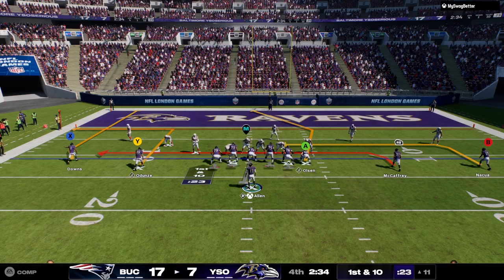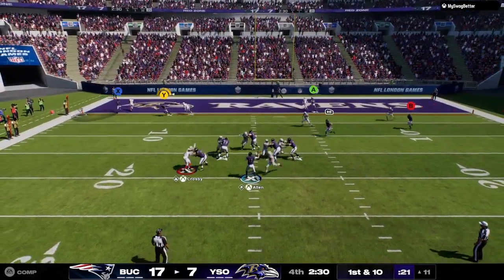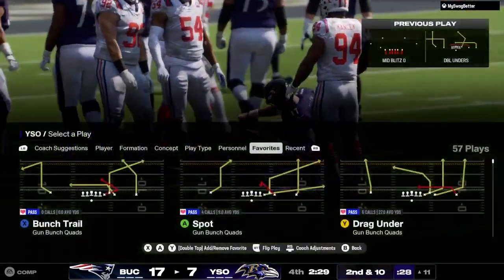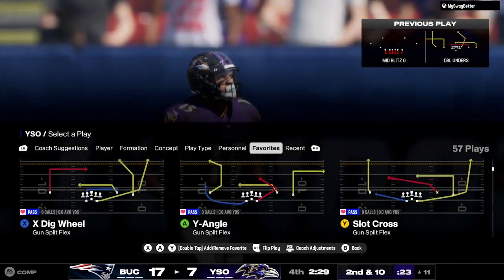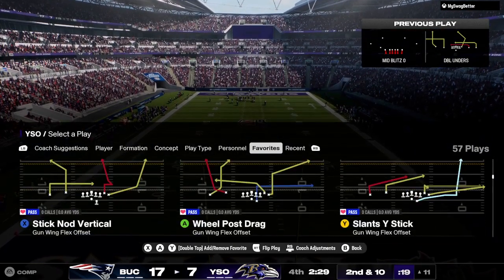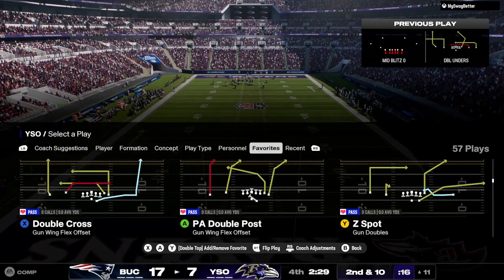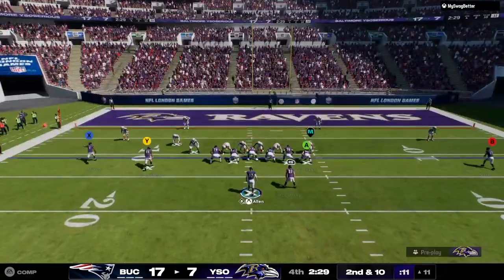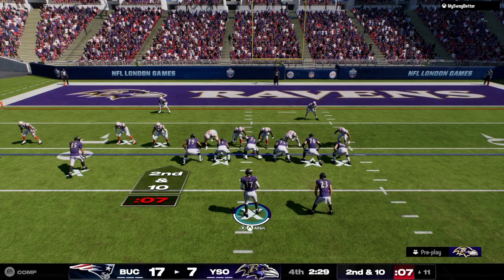They'll break the huddle coming up now for first and 10. From the shotgun, it's Allen — first down throw there is incomplete. Just didn't quite get enough into that ball. Sometimes the pressure and rush force a quarterback to throw the ball off his back foot, and I think that was a little bit of that here. You have to be willing to step up even in the face of pressure and get enough behind that ball to put it on the money. Another try — second and 10.